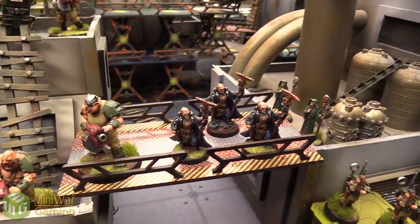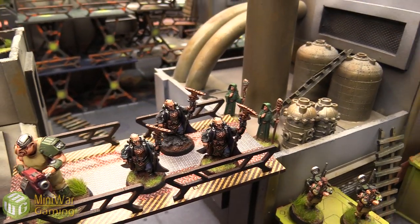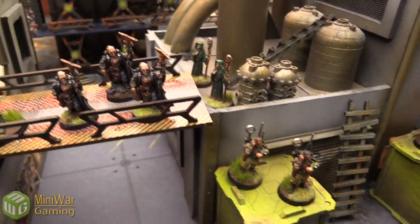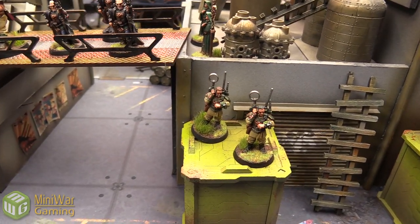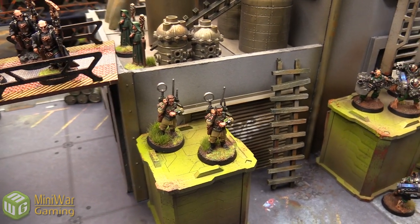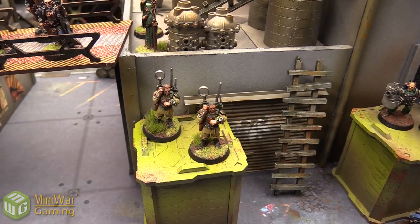As we continue, we've got some Primaris Psykers. I just needed them done so I have access to them when I want to do certain formations or just have the Imperial Agents. Got a couple of Astropaths so that I have a few more of them. And then we got our Masters of Ordinance — so they can call down those extra bombardments. They're usually part of company command squads, but with Imperial Agents you can now bring them on their own if you want to. They help your reserves and allow you to bring in some more orbital bombardments.